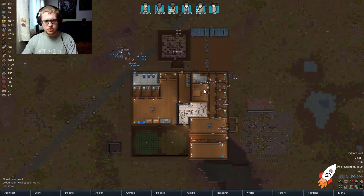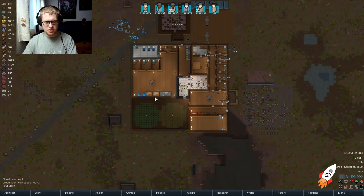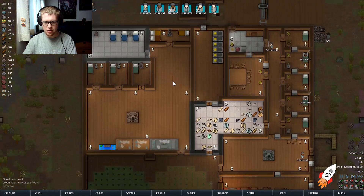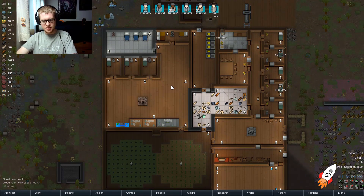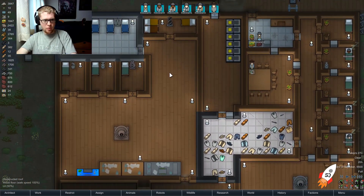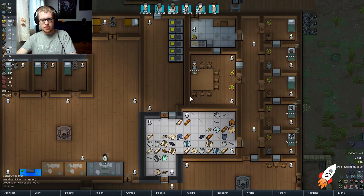In terms of everything else going forward, I think we should continue expanding the farm a little bit, and maybe have more area for colonists to join. We still have two more colonist slots, and we'd only want maybe one more at most so we still have chairs for everyone.